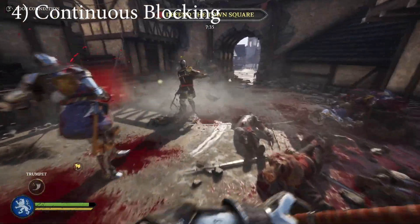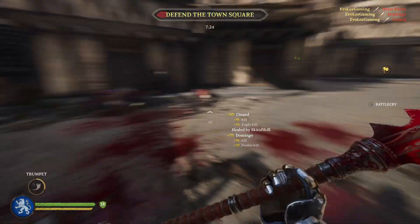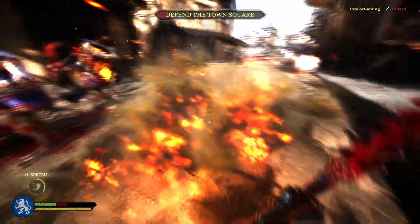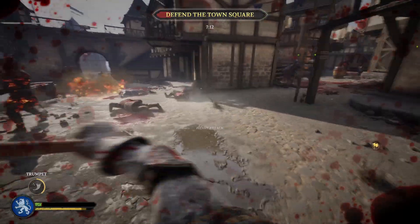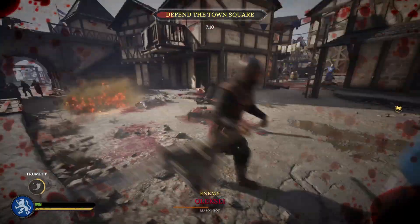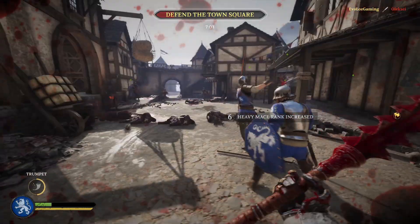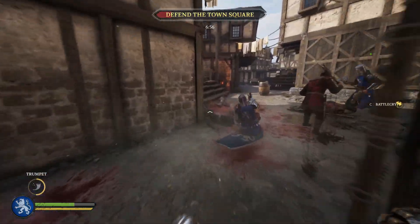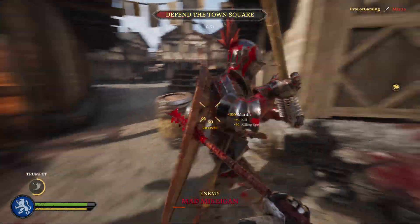Tip four: excess blocking. It's a very common sight among newer players and tempting due to Chivalry 2's continuous block mechanics. But not only does it drain your vital stamina, it also makes you an easy target — kicks will always break through that block, leaving you permanently stunned and staggered before death arrives. Don't continuously block. Learn to be on the offensive. This is how you'll improve as a player. Don't be afraid to attack — better to be aggressive and die than passive and die all the same.